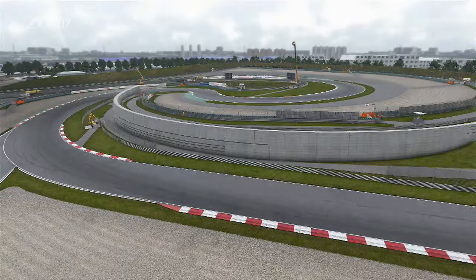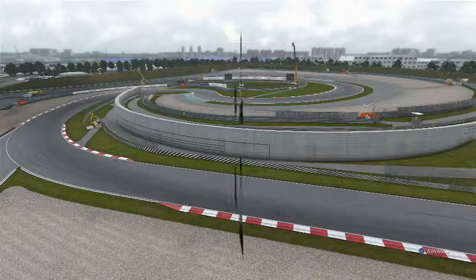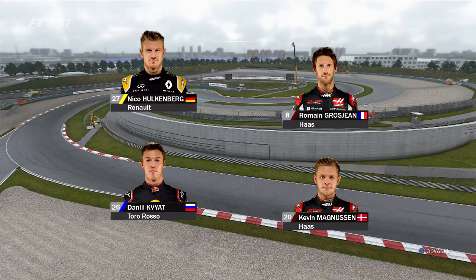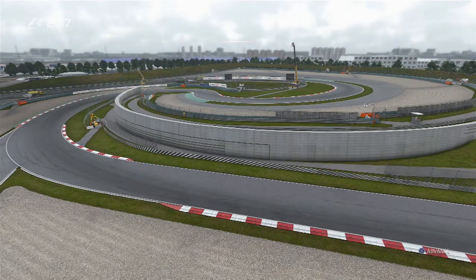Now let's look at the starting grid. It was Valtteri Bottas taking his first-ever pole position with Sebastian Vettel second, Lewis Hamilton third, and Räikkönen in fourth. Verstappen starts in fifth with Massa next to him. Ricciardo and Stroll both beaten by their teammates. Nico Hulkenberg starts ninth ahead of Grosjean, Kvyat and Magnussen. Force India lock out row seven, with Carlos Sainz and myself starting in 15th and 16th — not a good qualifying for us. The two McLarens start ahead of the two Saubers.